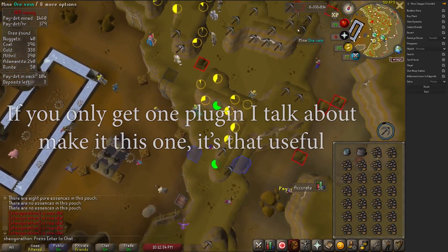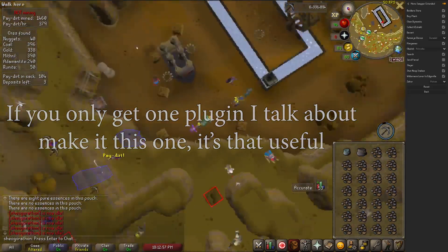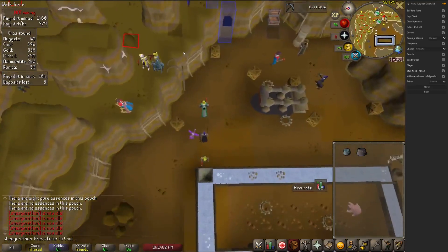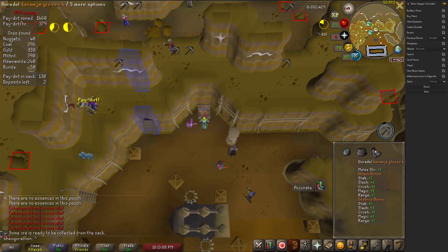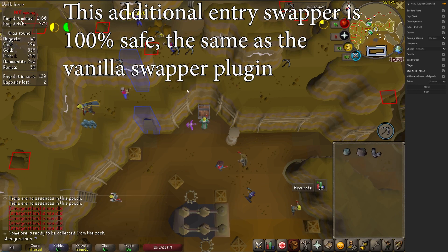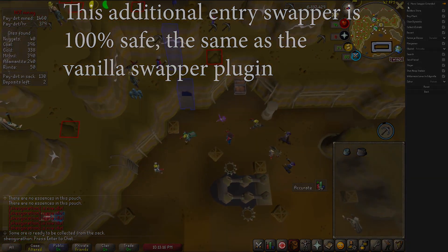The Extended Menu Swapper plugin adds additional menu swapper entries that did not make the cut of the main build. Most of these are useful — the ones that stick out are left-click Karamja Gloves to Duradel, and Wilderness Sword changed to teleport to Edgeville instead of Ardougne. Jagex has made a statement that certain menu entry swappers and clients have been bannable, although this plugin specifically has been confirmed to be safe by the RuneLite devs just by existing as an external plugin.